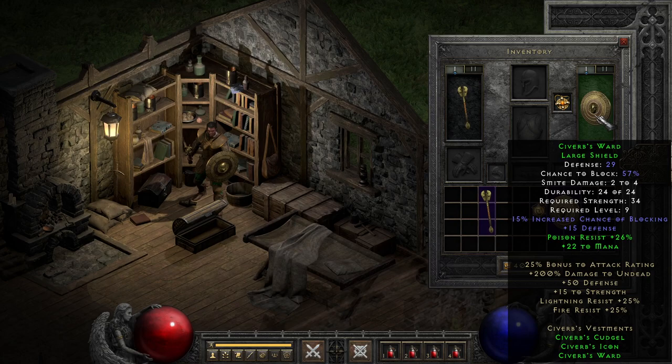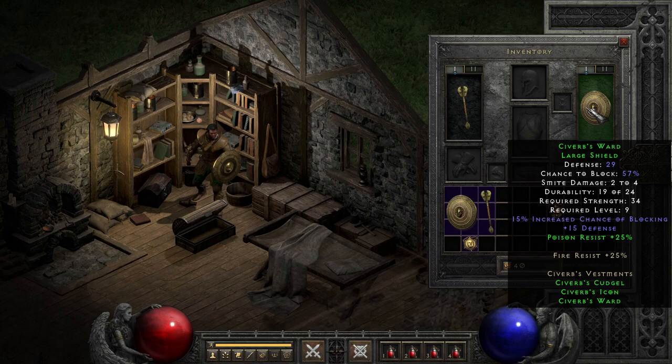What's really interesting, and something that I wish more sets leaned into for flavor purposes or even future balance passes, is item-specific partial set bonuses. That's right, neither of these is tied to the number of items you use, but rather the base item you use it with — Siverb's Cudgel providing the poison resist and Siverb's Icon, the amulet, providing the extra mana. Hopefully the video is showing this off in a way that makes sense.